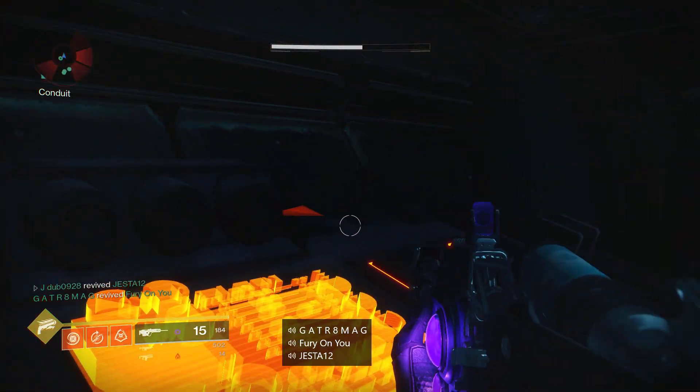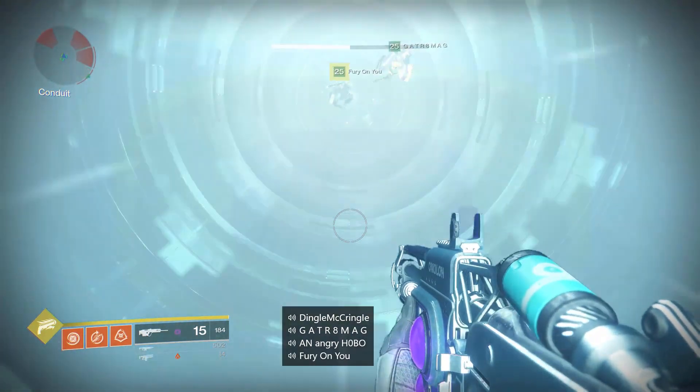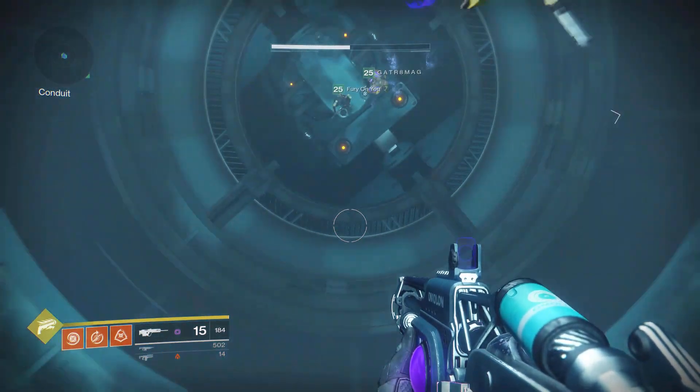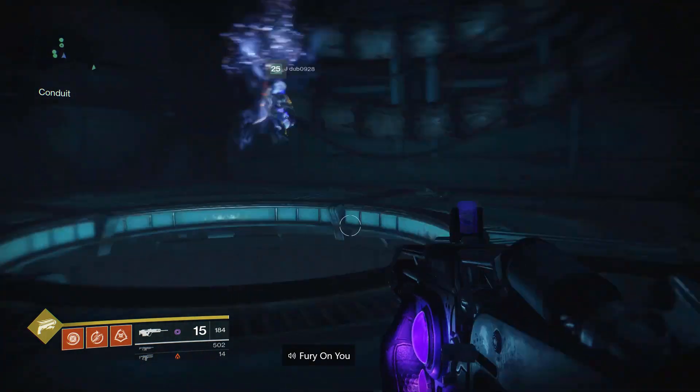I'm going to run all the way down to the end of the conduit, hit the terminal on the left to switch the fan on, continue on up the fan, and we're pretty much there. It's not a long run — the underbelly is a much quicker way to navigate yourself around the raid.